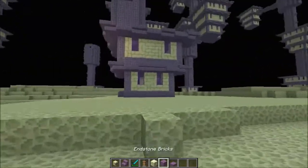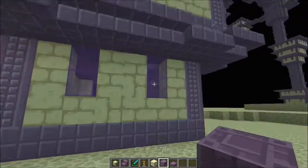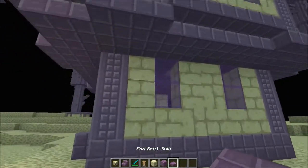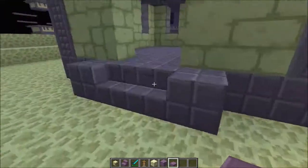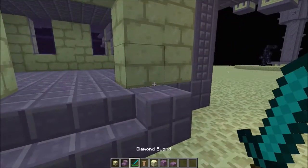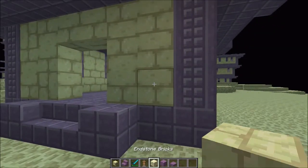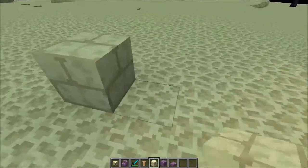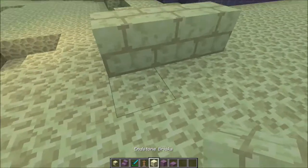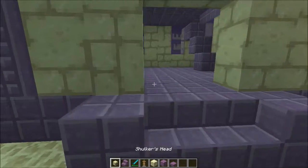These are what the new End structures are going to look like. There are new blocks: the Endstone Pillar, the End Brick Slabs, the Endstone Stairs, and also the Endstone Bricks — which look quite similar to stone bricks but are a cross between stone bricks and Endstone.